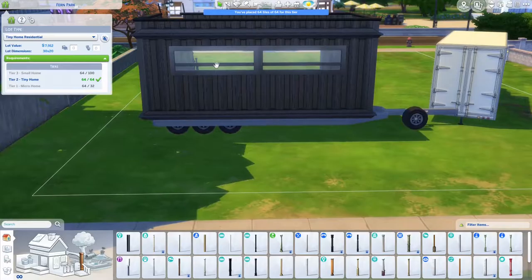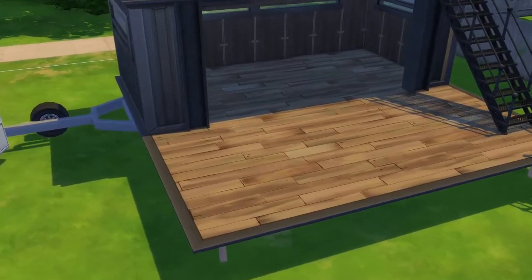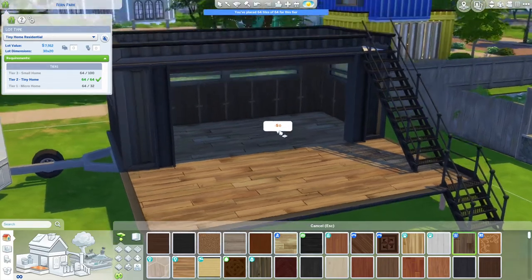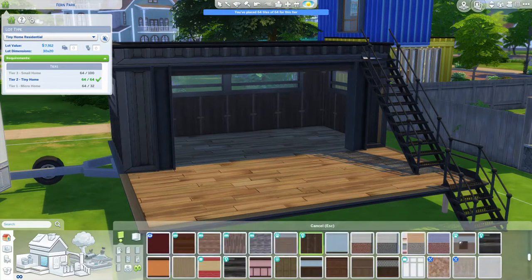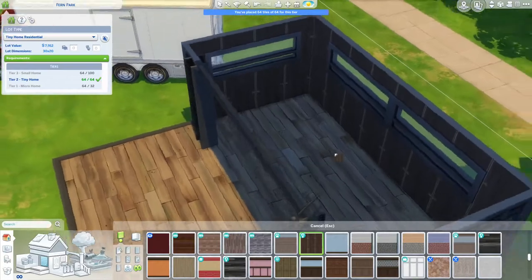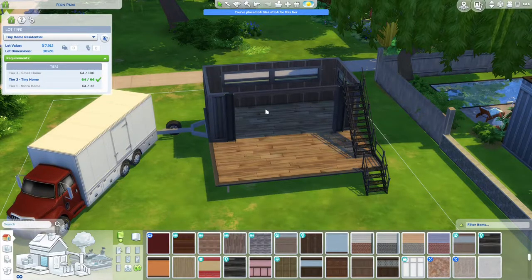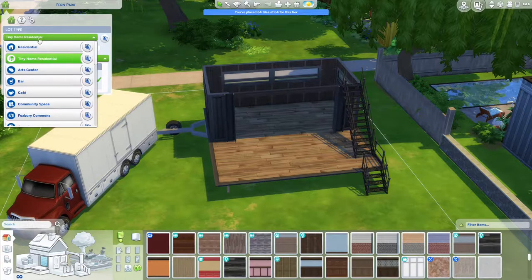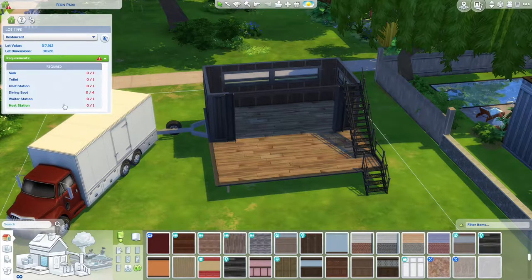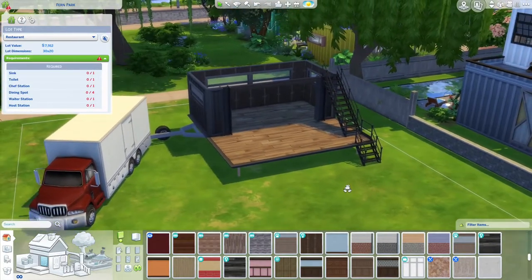In the truck they can basically store additional quote-unquote storage space that's not exactly usable, but fictionally we can imagine how it's used. I've added these windows from Discover University because I do think they fit in very nicely. The flooring is from Jungle Adventure — it's a flooring I use really often because I love it. There is also this paneling from Eco Lifestyle once again in a dark brown color. So what I want to do next — we're still on 64 tiles for this — and I do want to switch it over to a restaurant lot type.